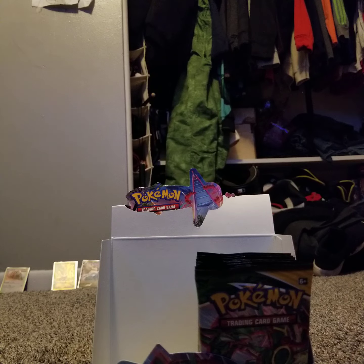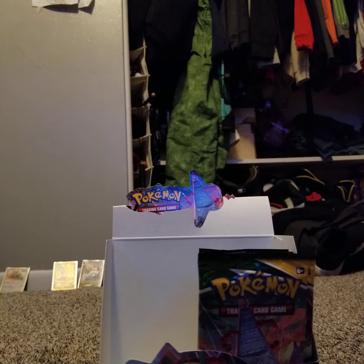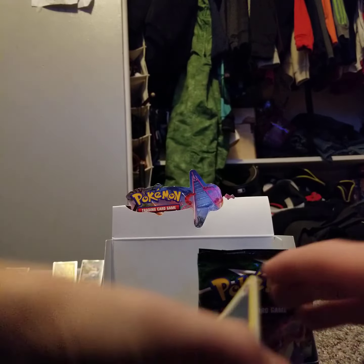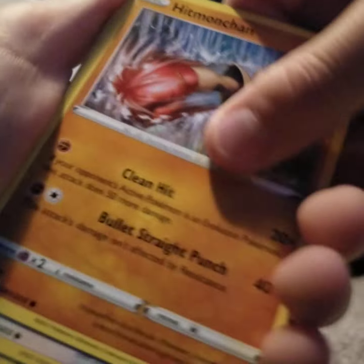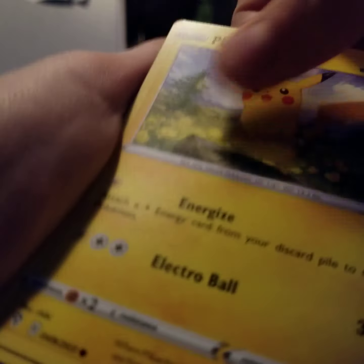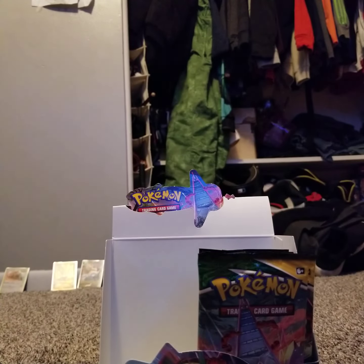I accidentally grabbed two packs right there. Put this one away, open up this one using scissors. Dark Energy, Booshake, Shellgon, Hitmonchan, Fletchling, Tentacool. Another great Pikachu — you'll love to see it. Sea Dot, Reverse Holo Psyduck — I love this art too, got a little beach. And an Appleton.